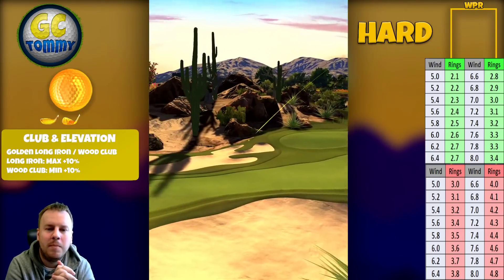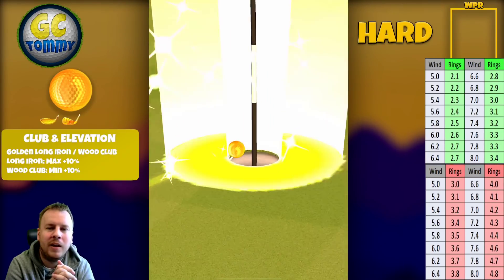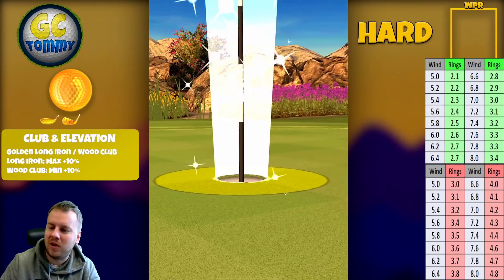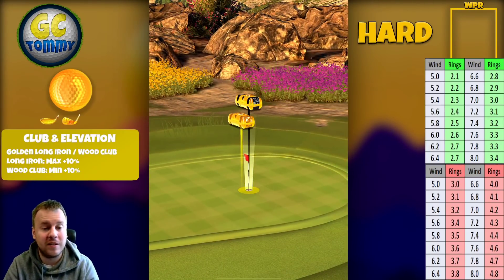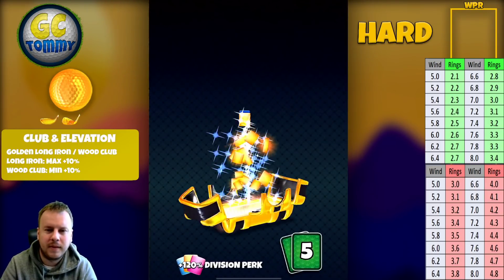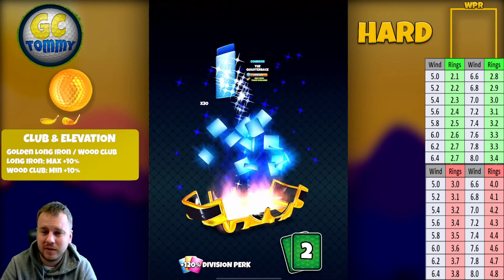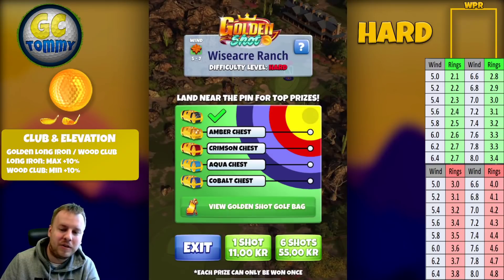A little bit of headwind again — 6.6 mph is 2.8 rings, and we're pulling over the bullseye. It bounces on the fairway, gets up towards the pin, and yes — hole in one in headwind! Let's see what we get in the obsidian chest for this hole in one.